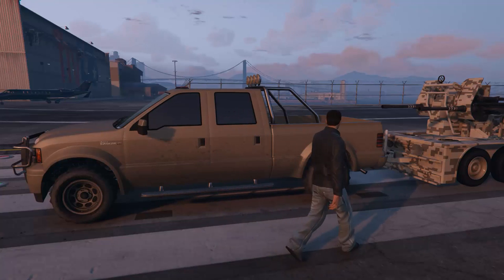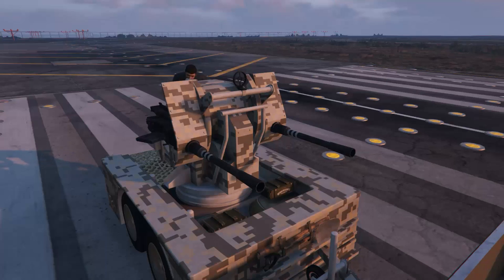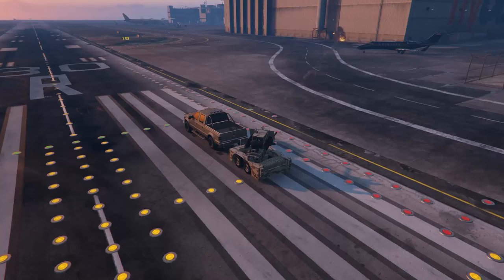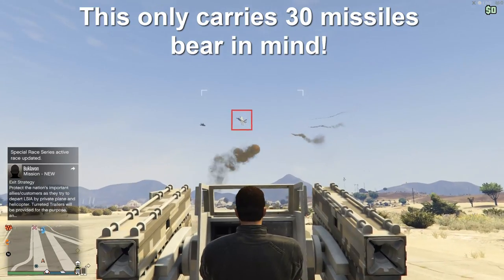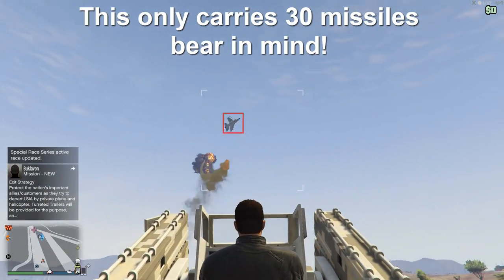The anti-air turret can either be fitted with an anti-air cannon, which comes complete with two slow-firing cannons that fire off a lethal exploding shell, or you can fit it with a guided missile system which is good for taking on aircraft like helicopters and other vehicles.